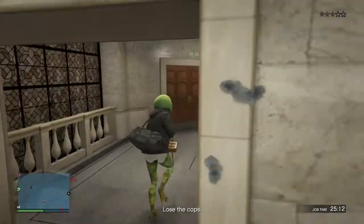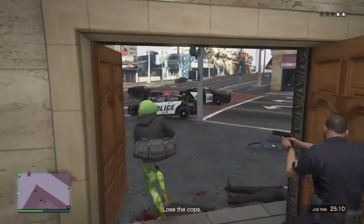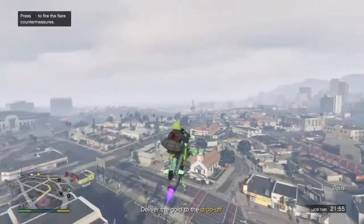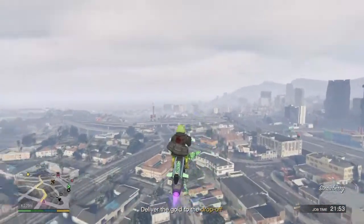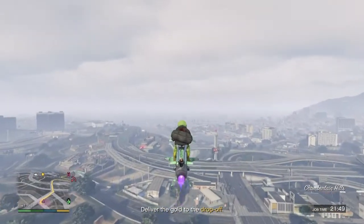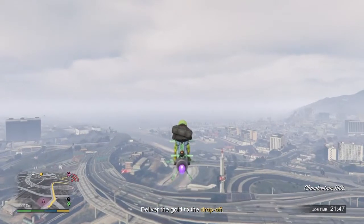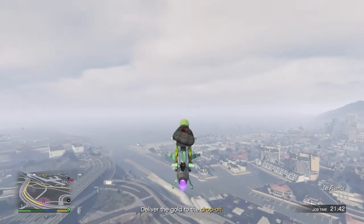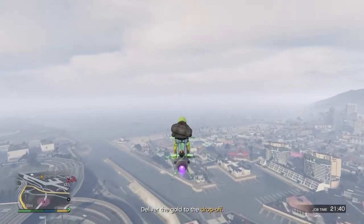Once you pick up the duffel bag, all you want to do is make a fast escape because the cops are going to be after you. Once you get out of the bank with the duffel bag, get your Mark 2 Oppressor back. I didn't want to show the whole video of me trying to go to the police station to get it back — just get on your Mark 2 Oppressor.